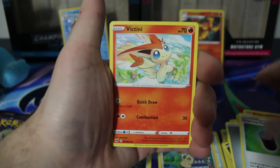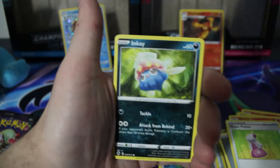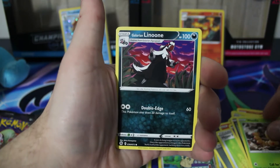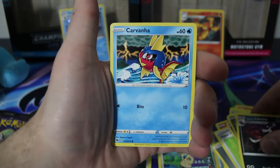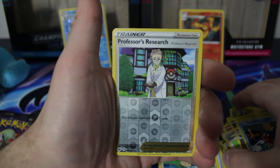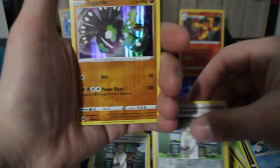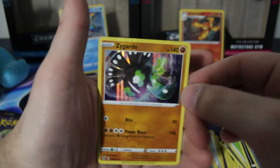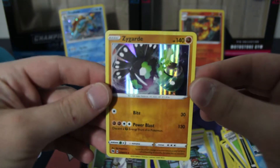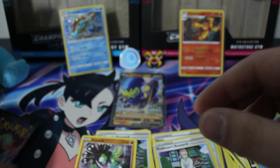Food Tin, Victini, Hyper Potion, Hatenna, Inkay, Weedle again, Linoone, Carbink, Professor's Research Reverse. And it's going to be a Zygarde — at least it's something different, a Zygarde holographic! I don't really understand this Pokémon but he looks kind of cool, so that's not a complete loss. But we are on to our last pack of today's video.